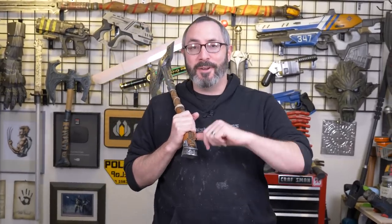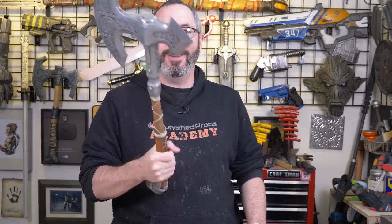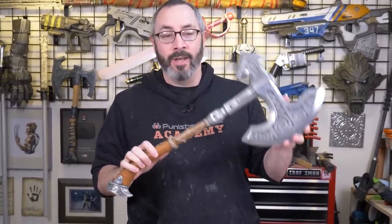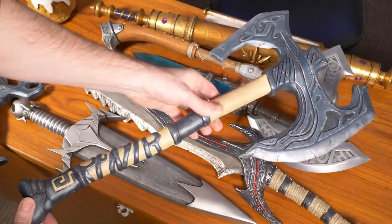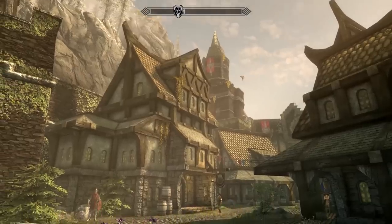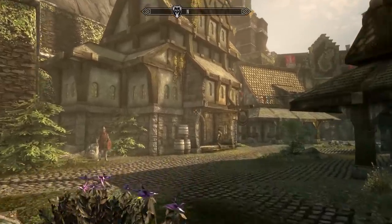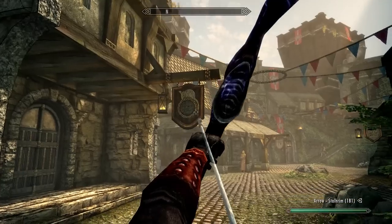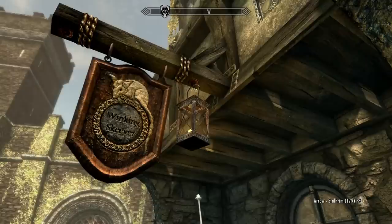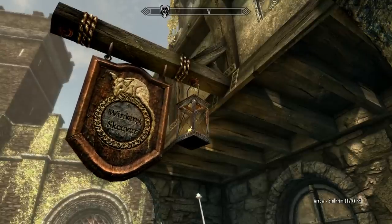Oh hello, welcome to the shop there fellow maker. You've got Bill today and you know and I know just how much we love Skyrim around here. We've made plenty of prop weapons, lots of armor, but no pub signs. That's right, Tamriel is littered with taverns and they all have their own signs. I like the one in Solitude - the Winking Skeever - my favorite pub to visit in Skyrim, and we're going to build that sign today.